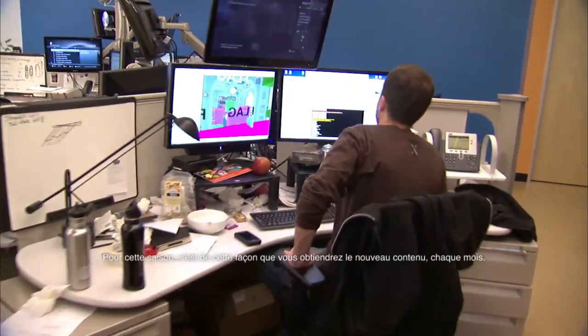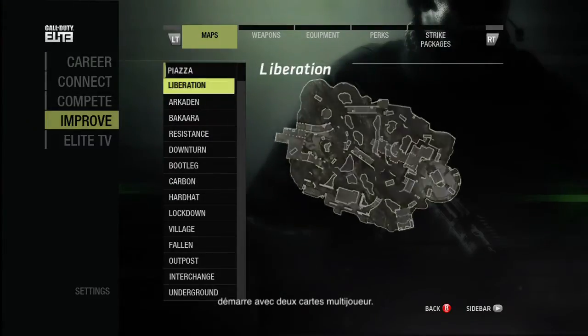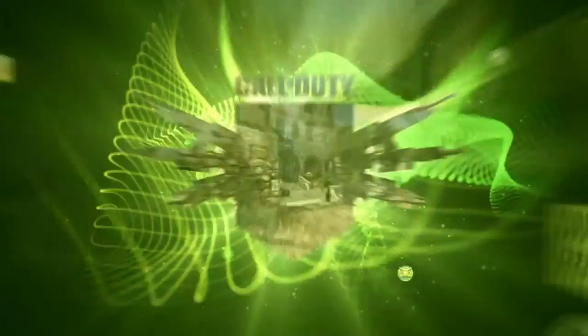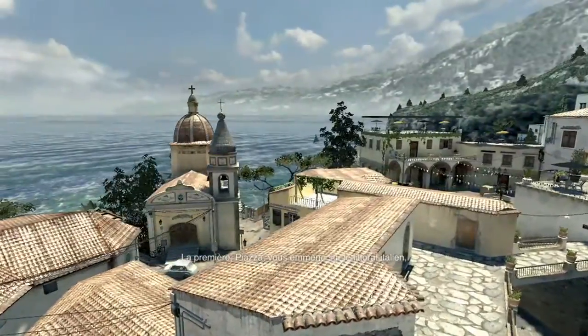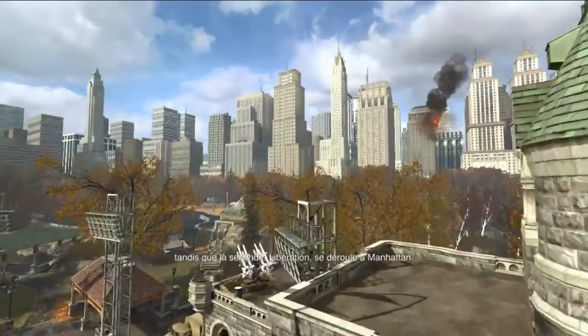With this new season, it's how you'll get all that content month after month. The Modern Warfare 3 DLC season kicks off with two multiplayer maps. One is called Piazza, which takes place on the coast of Italy. The second is Liberation, and this one takes place in Manhattan.